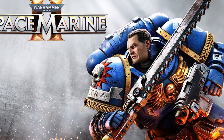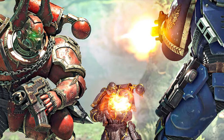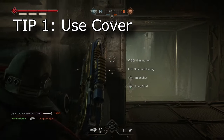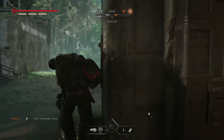Space Marine 2 has been released and my god is it glorious. Eternal War has made my jaw drop and I am so excited to give you guys some tips on how to play it a bit better. Before we get into classes, just know one thing: this is a third-person shooter, so staying behind cover so enemies can't see you but you can see them is very important.